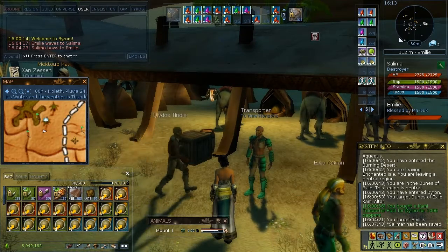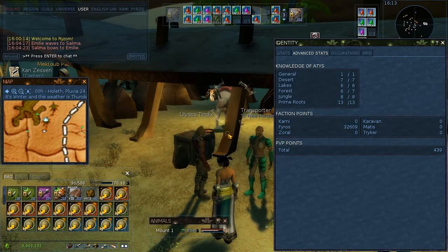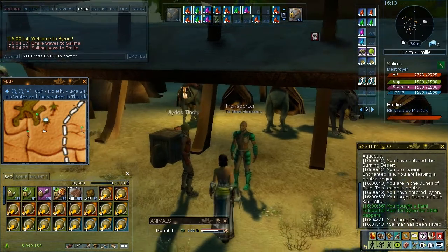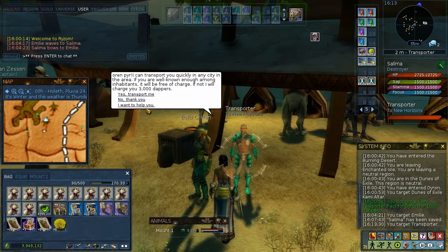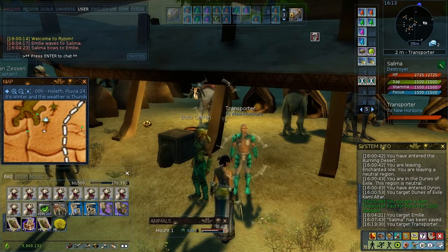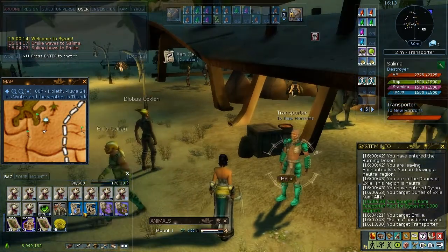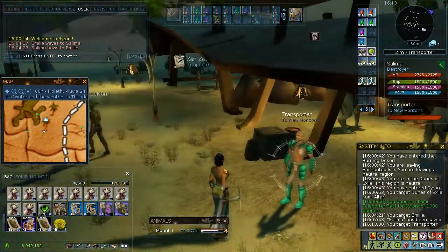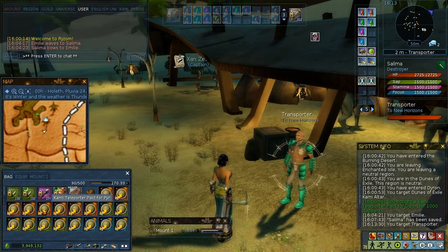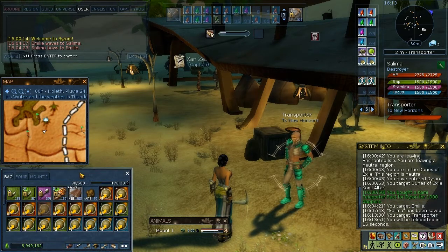Hello. In this video I'm going to show you how to obtain faction points. There is more than one method. One of them is to feed the New Horizons transporters with occupation products. I'm not going to show you this one, mainly because I don't really have enough occupation products, and secondly because it would be awfully boring. Instead, what I'm going to do is show how to do a delivery run — a kitten observation camp delivery run.